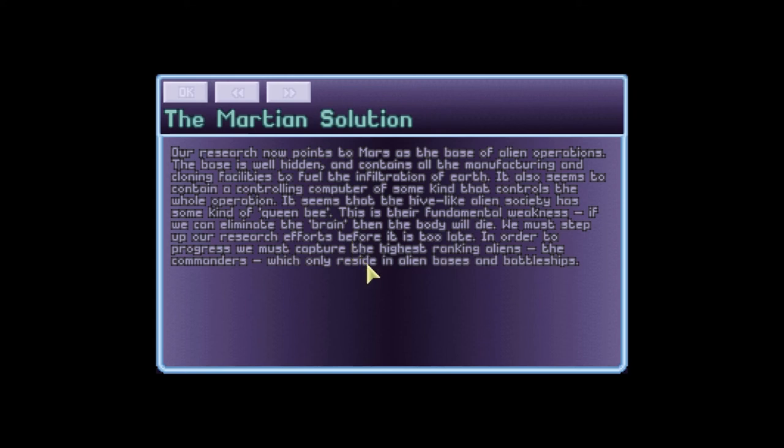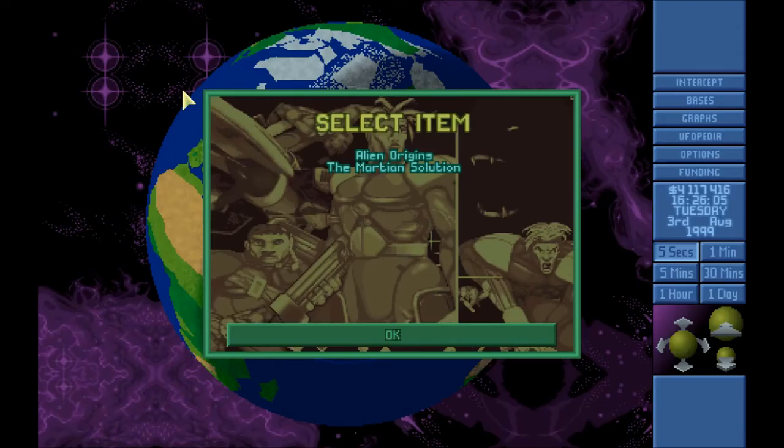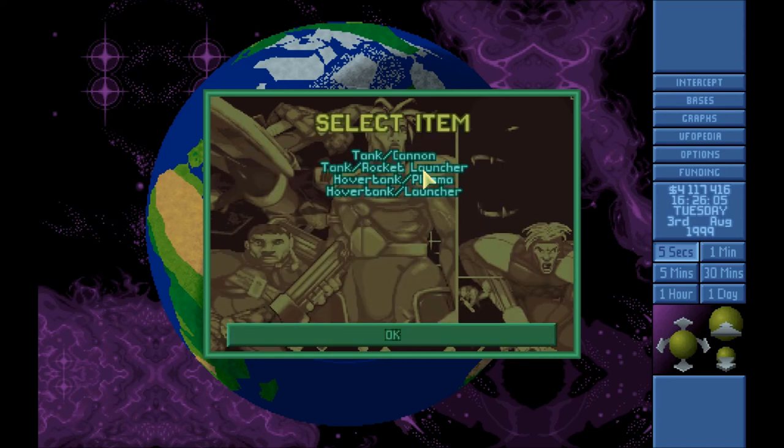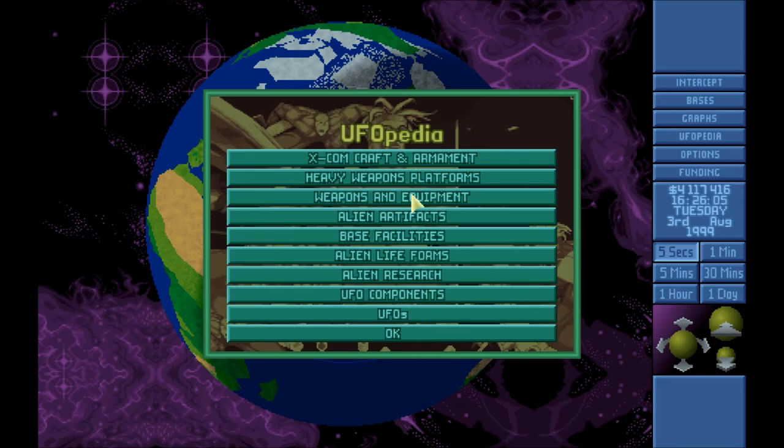In order to progress, we must capture the highest-ranking aliens — the commanders — which only reside in alien bases and in battleships. In direct response to finding out that we need to capture a commander, the most infamous and rare of the alien types in terms of their rank, we have developed something that can only be called three types of AUSA.